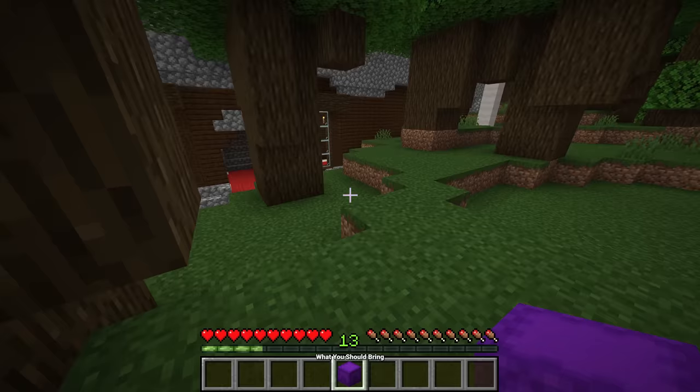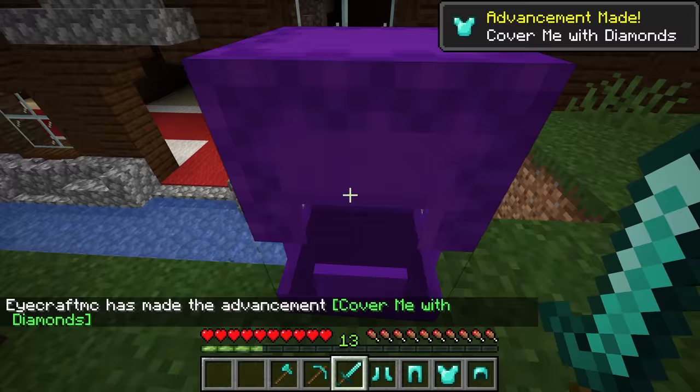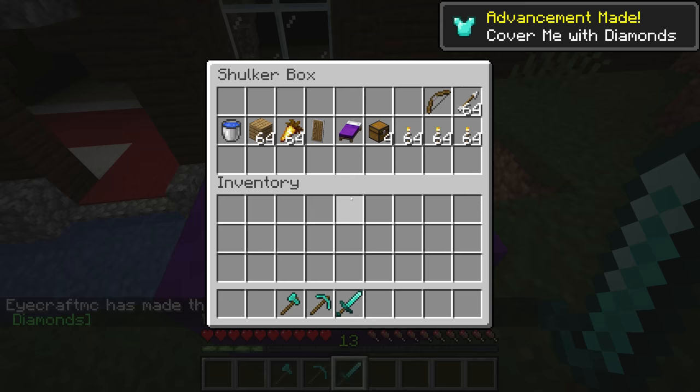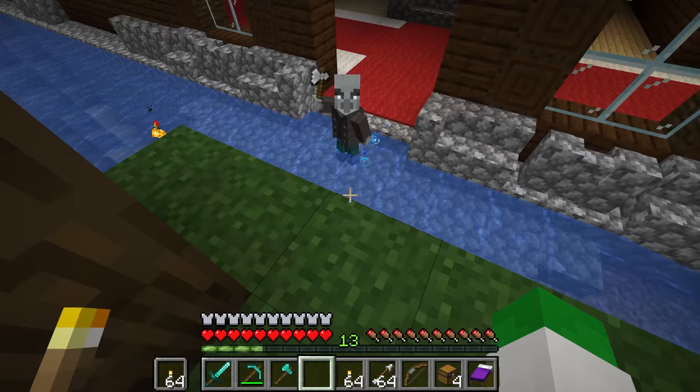Now that you know all the information about Woodland Mansions, what do you need to bring to raid them? You want the best armor you can find, as well as a sword, an axe, and a pickaxe. You also want to bring a bed, some chests, a bow and arrow, some torches, a shield, the best food source you can get, some planks, and a water bucket. I will show you what to use these for as we raid it.